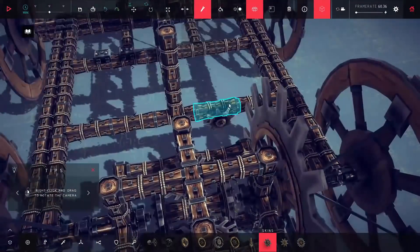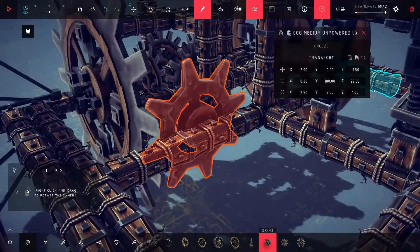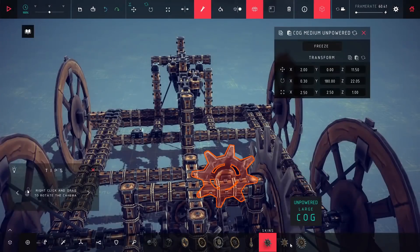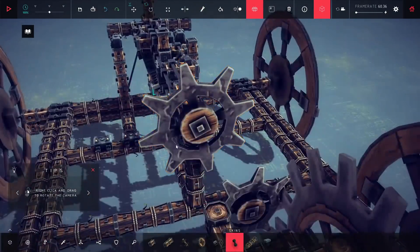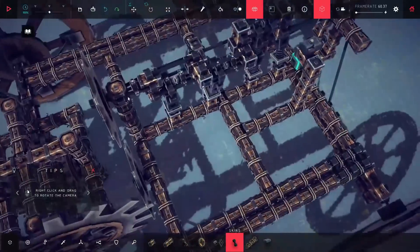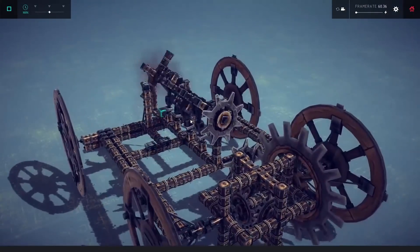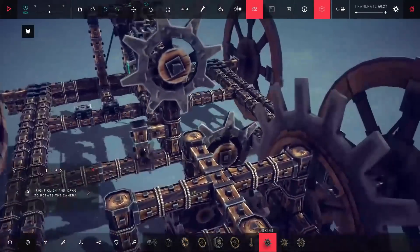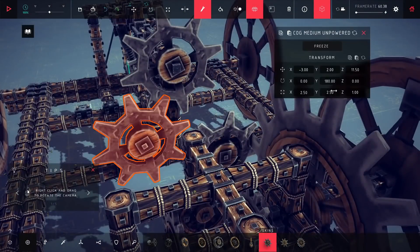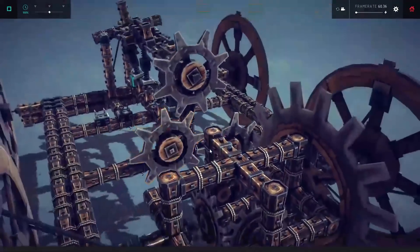I'm making a gear train to basically carry the crankshaft's rotation directly to the wheels. I start with one gear at the bottom that engages with the differential, and I need some way to attach the gear to the crankshaft — it ends up being pretty easy using a few bracing pieces. You can see how the gear rotates with the crankshaft. Finally I just need one more gear in place to make these two gears engage with each other. Now if I try to give it a shot, it immediately stalls.